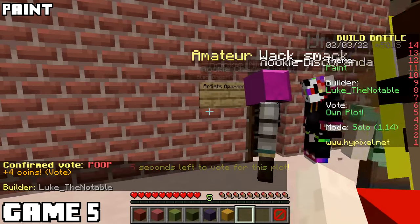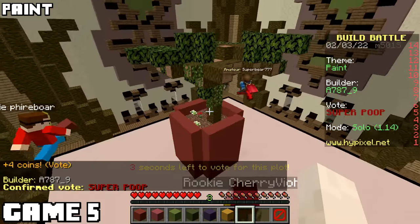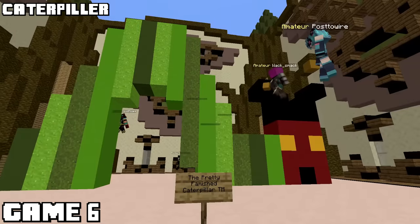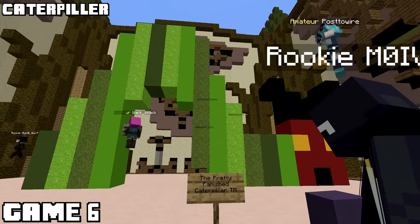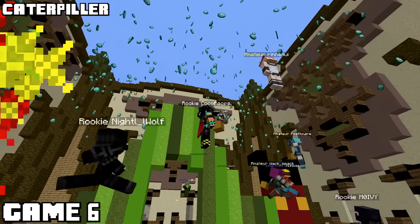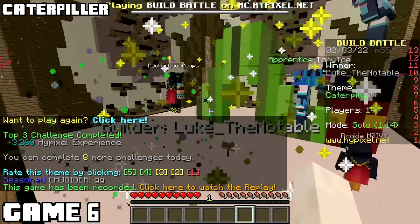I labeled it: 'It's an artist's apartment.' I wasn't dead last - some guy made a tree. The theme was caterpillar for game six, and this guy made a tree, so my odds were pretty good. I made the pretty famished caterpillar. Apparently everyone in the lobby liked it, because it rained diamonds. That got me the win. Want to thank my two-year-old for inspiring me with this one. It checks all the boxes: fits the theme, is skillfully done, and is somewhat creative.